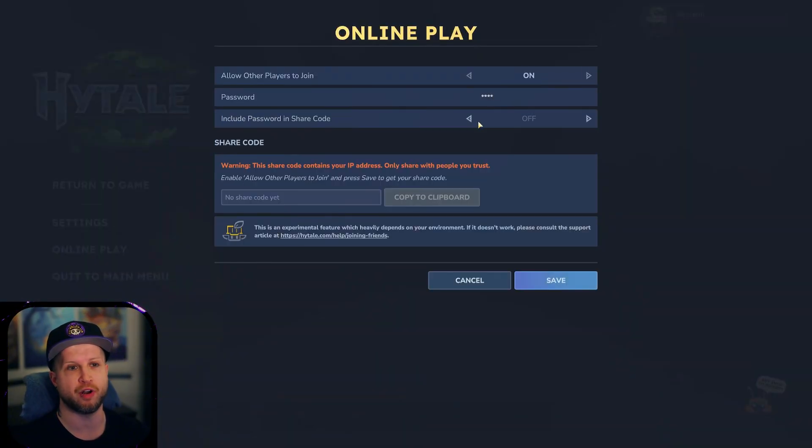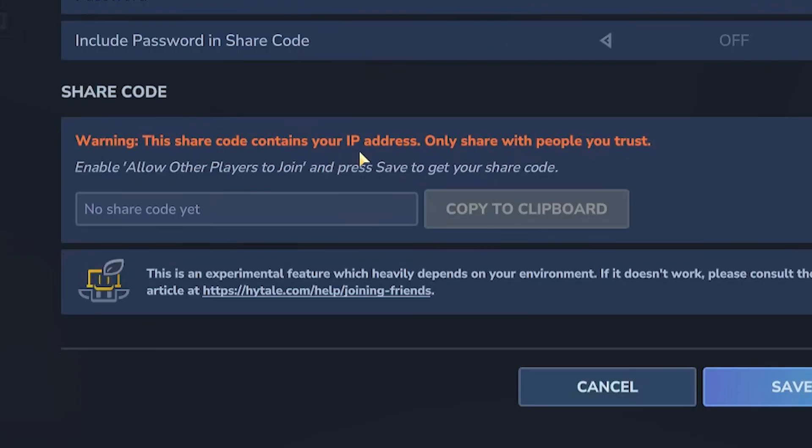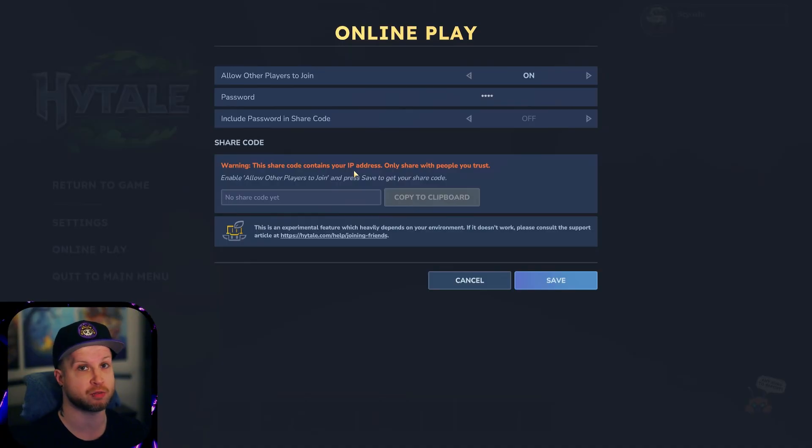You can set a password or not, and whether or not the copied link includes the password. However, as it says, this will share your IP address, so you only want to do this with friends, not strangers. This is also going to be entirely dependent on how powerful your internet is and how far you are from your friend.